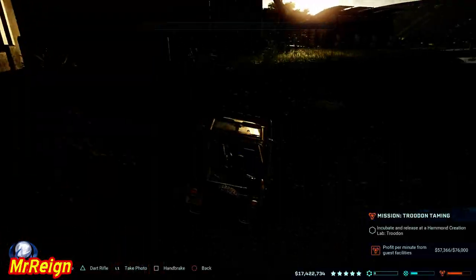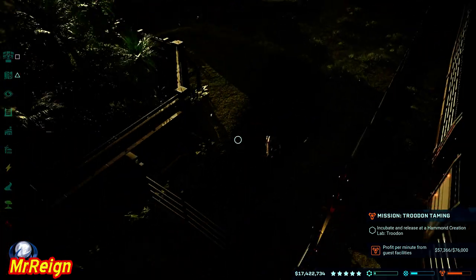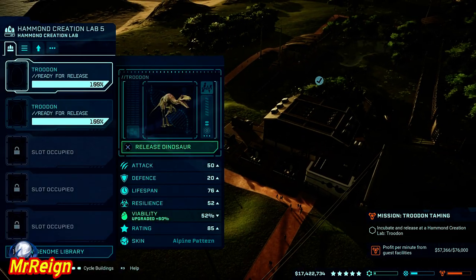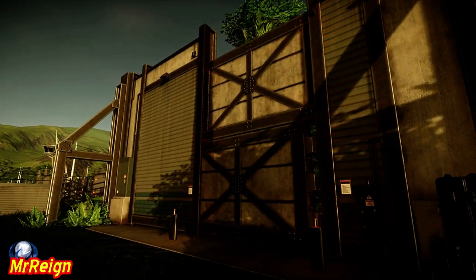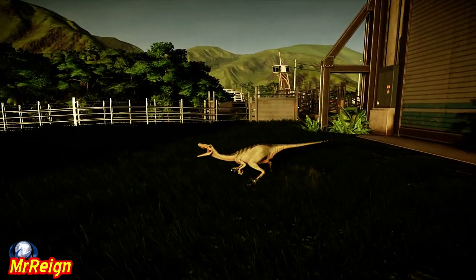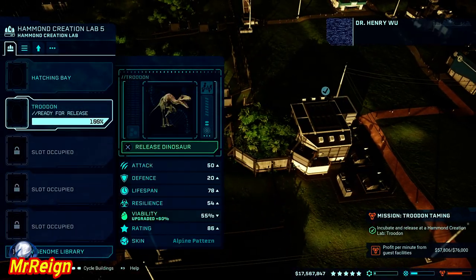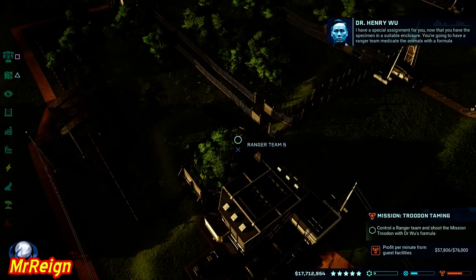Once you're in there, all you have to do is photograph the Troodon when he is attacking the goat. You could be attacking another dinosaur — could be anything — but the easiest one was the goat for me. You could release any dinosaur if you wanted to.